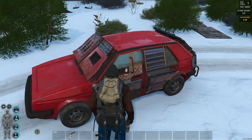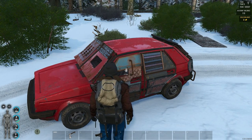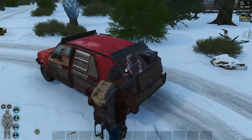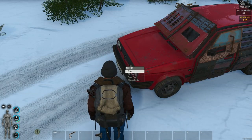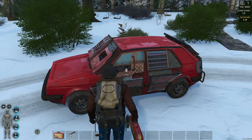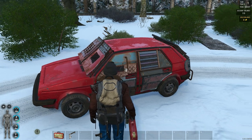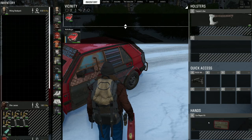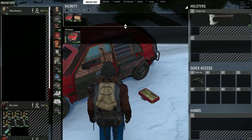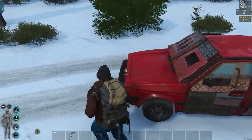Let's say you want to take your armor off or add some armor to it. You notice there's no action, right? You check out the menu and you're like, what the hell do I do? The first thing you need is a vehicle repair kit. So you acquire a vehicle repair kit. It can be in your hand or in your inventory. We're going to pick it up and put it in our inventory.